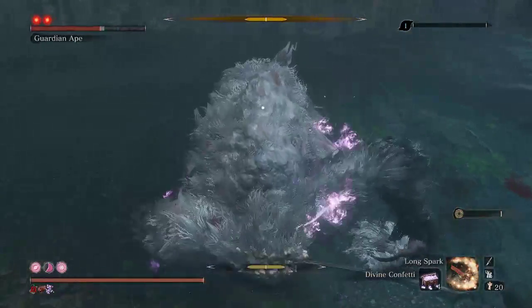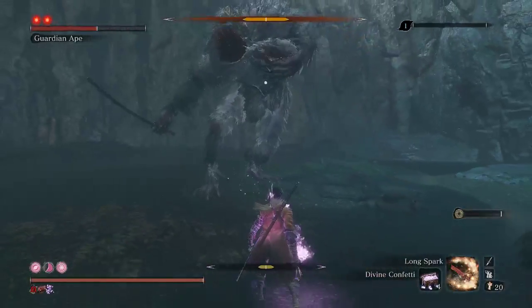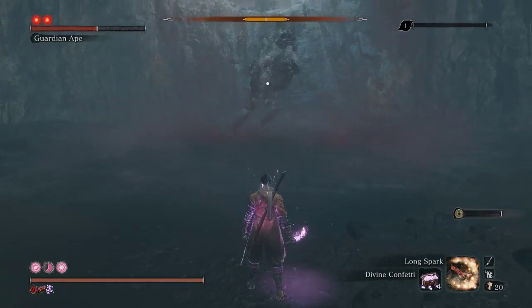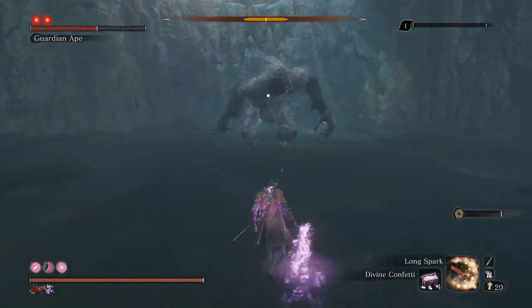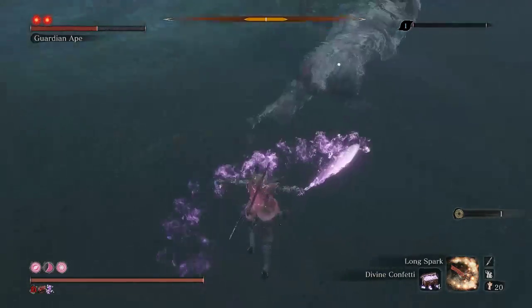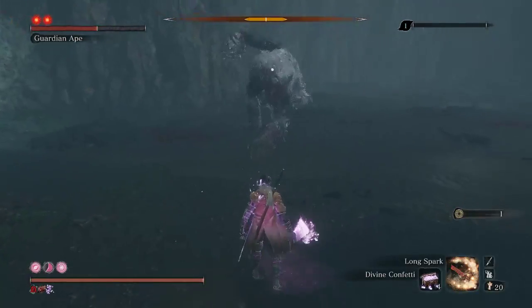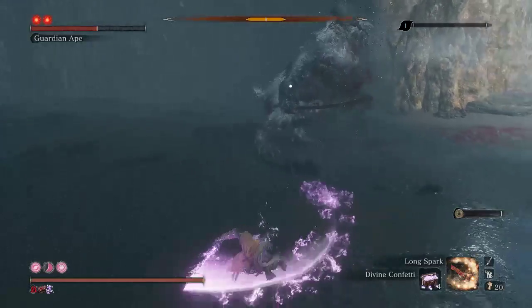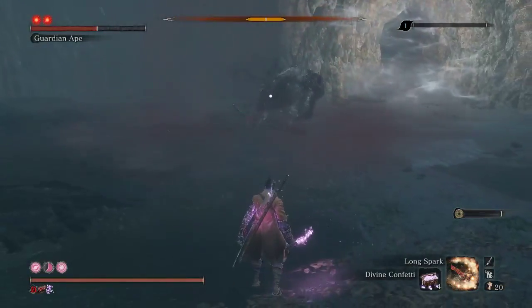Here goes yet another attempt. Oh, scream. If you're fast enough you can hit him there when you jump. Another scream — he's wasting a lot of time, wasting my Divine Confetti, which is smart of him. A very tricky headless ape.